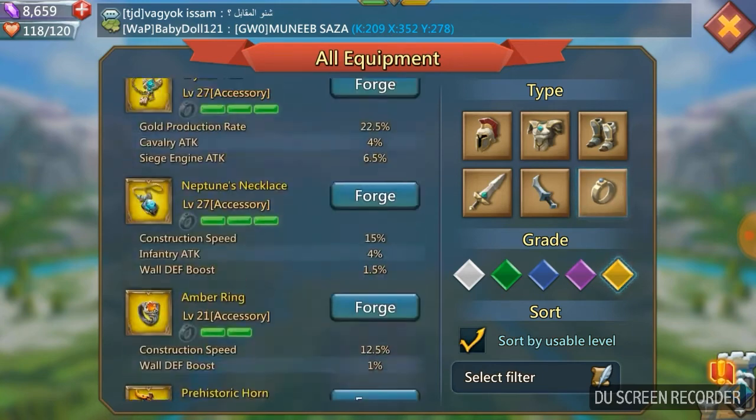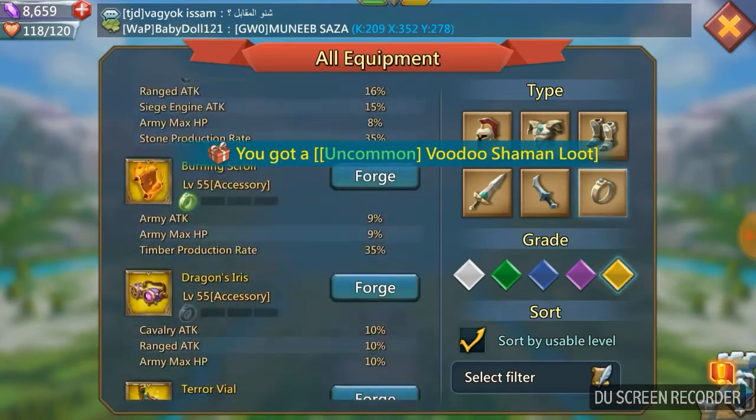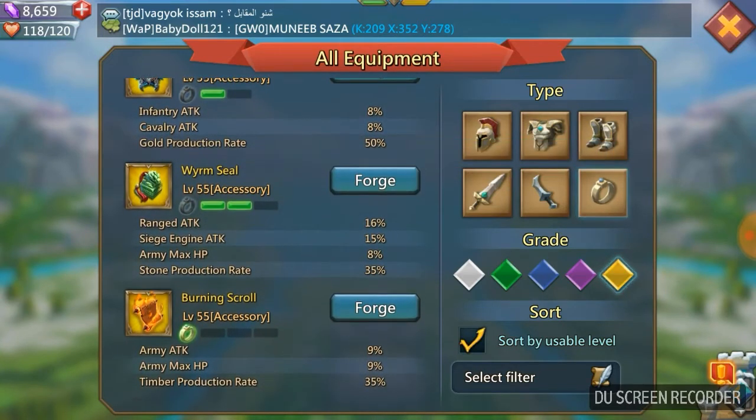For your third accessory we're going to go for the Worm Seal. That's going to boost your range, giving you 16% range attack and 8% army max HP. That's going to be the third accessory.